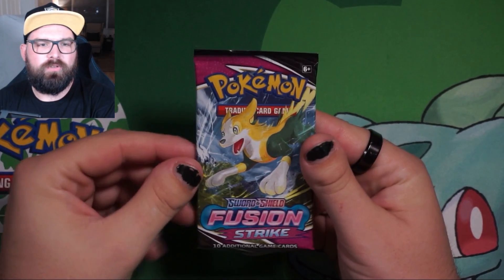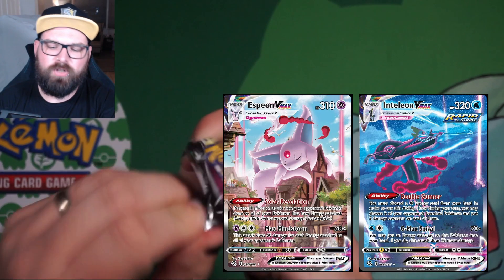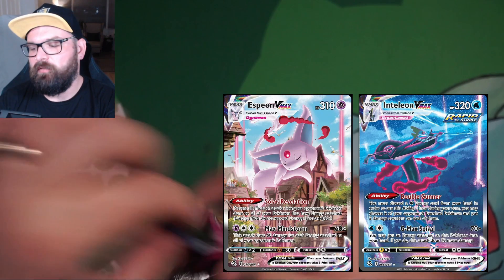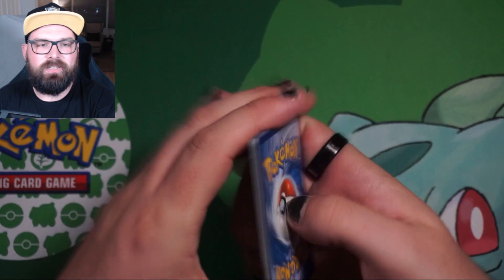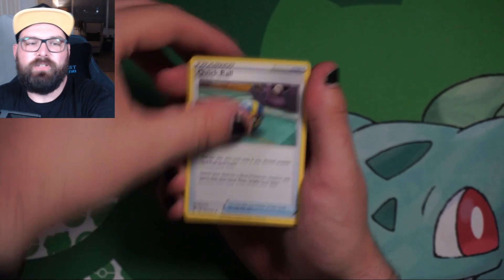What are we after in a Fusion Strike? Are we missing any of the alternate arts? I can't remember. I've got Ginga, I've got Genesect, I've got both Muse. I cannot remember off the top of my head what we're missing. But let's open this and see what we can find.